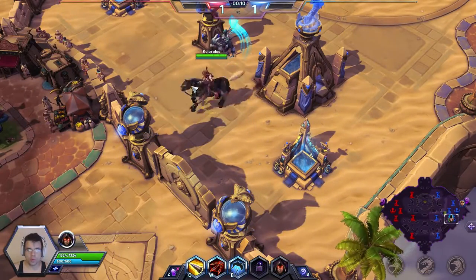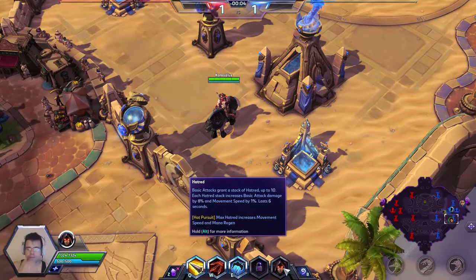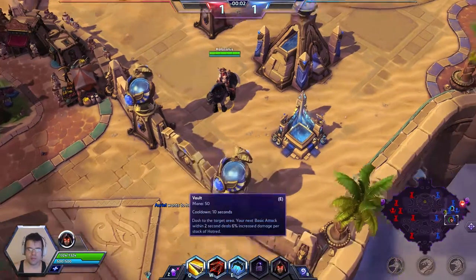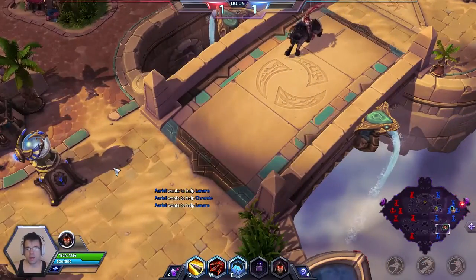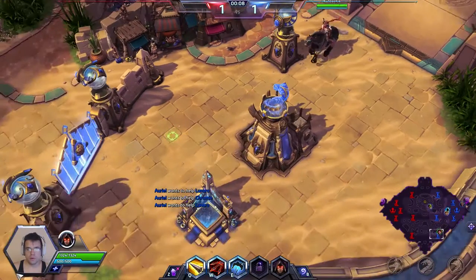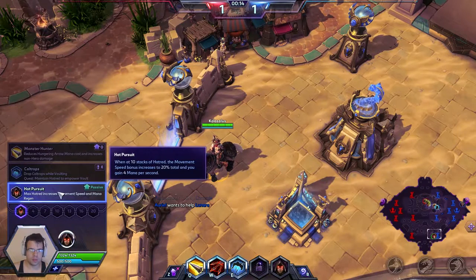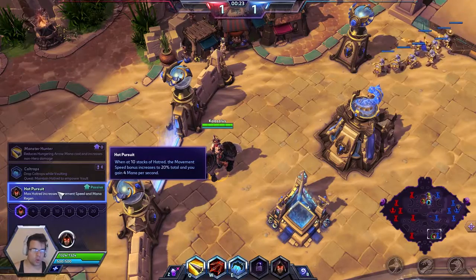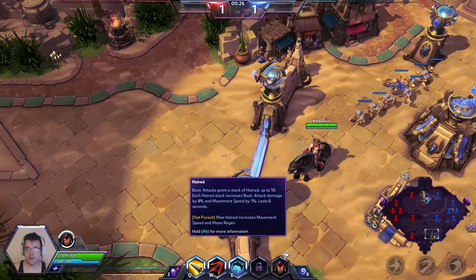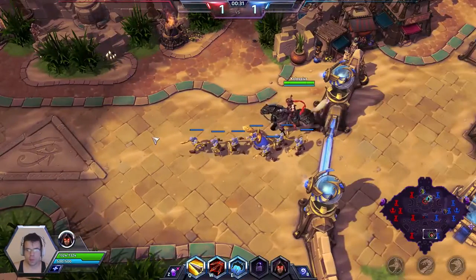So Vala, her trait is what we're going to be focusing on today. Our build is going to be focused all around the trait. Basically, when you auto attack somebody, you gain a stack of Hatred, up to 10 stacks. Every stack gives you up to 8% additional attack damage plus 1% movement speed. At level one, we picked up a talent which, when we are at 10 stacks, increases that movement speed bonus up to 20%, and also at full stacks of Hatred, we will be regenerating mana for approximately 4 per second.